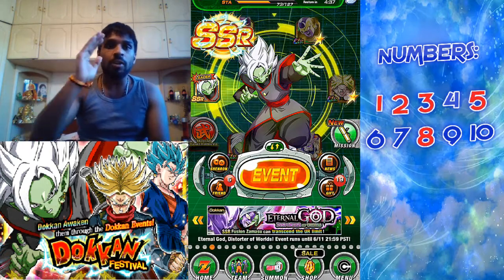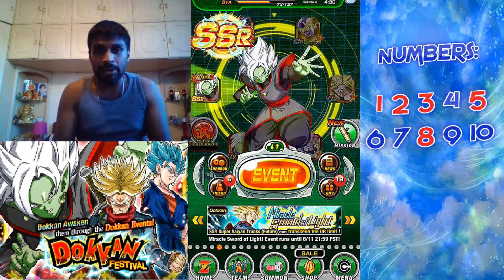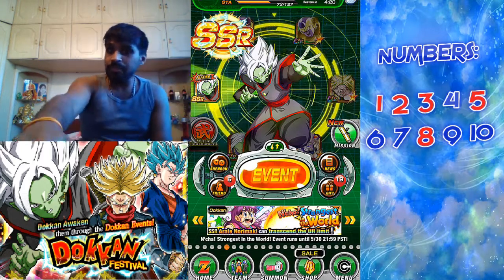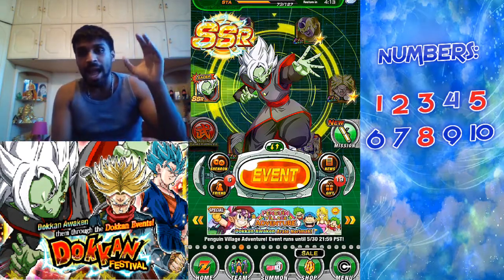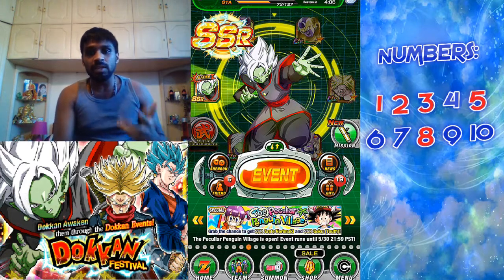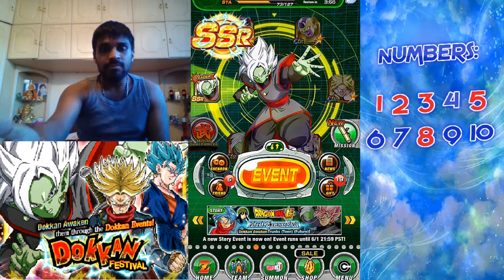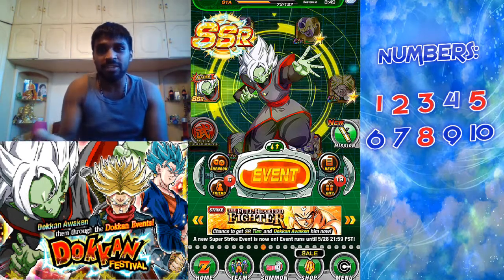I call this Dokkan Roulette. Basically what it is: I have 50 stones right now and I'm gonna do 10 single summons. Here comes the twist. As you can see on one of the sides there, it says numbers — 10 numbers total, five of those numbers are blue and five of those numbers are red. One of my subs gave me five numbers: one, two, three, five, and eight. These numbers represent my summons, so number one means my first summon, number two means second, and so on.